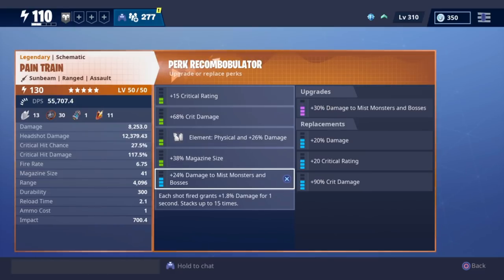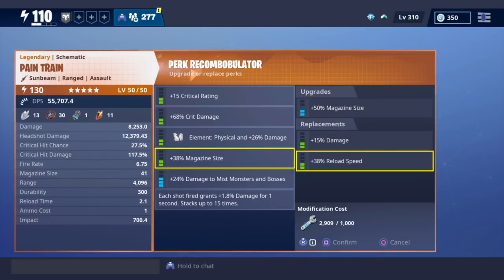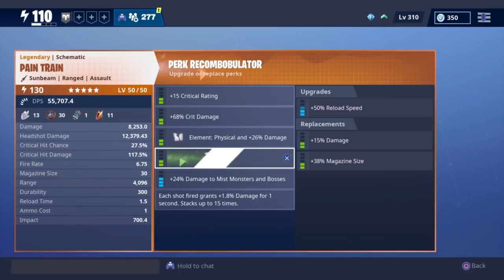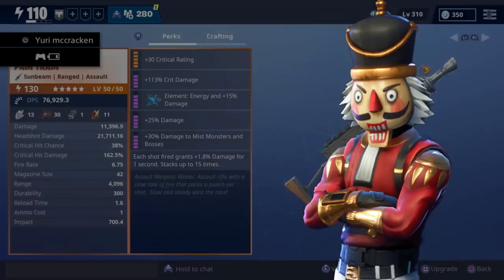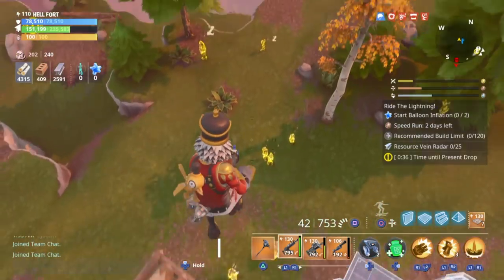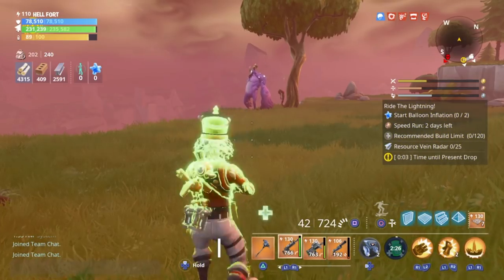If we put two damage perks there, the weapon is gonna do massive damage, especially since the perk grants 1.8 damage per shot. For now we're not going for that while we're checking the weapon. We'll go with those stats and I'm gonna level them up to make them purple and put one as a god roll. Now let's go straight to the gameplay — his name is John C.